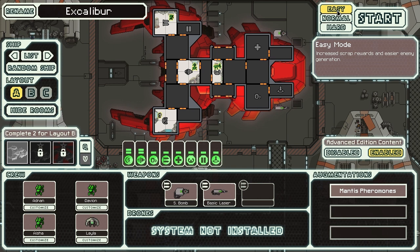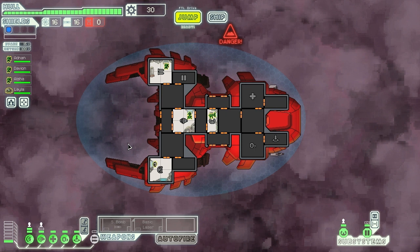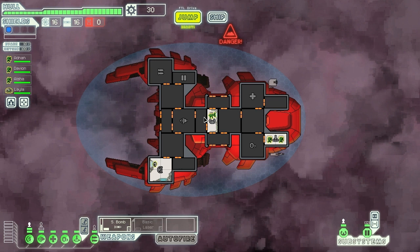I've won on easy both times. I tried hard and really didn't enjoy it afterwards. Anyway, we're going to move some mantis men around - we'll be assaulting the opponent's ship. Let's save the crew locations. This is the Advanced Edition with all the new content. Let's jump to a nebula and have a bit of an explore.